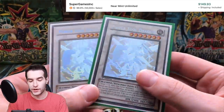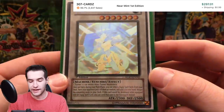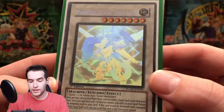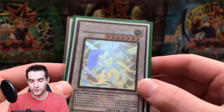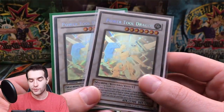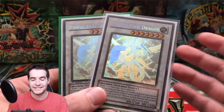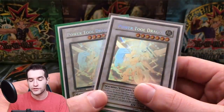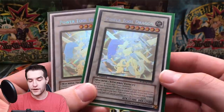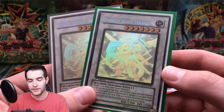Next we have a duo of Power Tool Dragons — we have the unlimited and the first edition ghost rare. He looks really good — supposedly not that competitively strong, but he looks amazing. This card's really nice from Raging Battle; this is not an exclusive set either. Speaking of exclusive sets, I used to have Ancient Fairy Dragon first edition PSA 10, and I sold that one. I had an unlimited PSA 9 and sold that too. So we're without Ancient Fairy, but we do have two Power Tools.